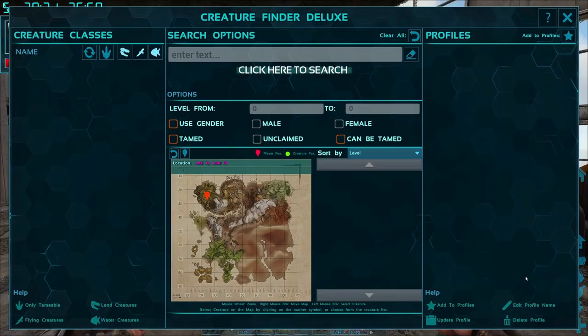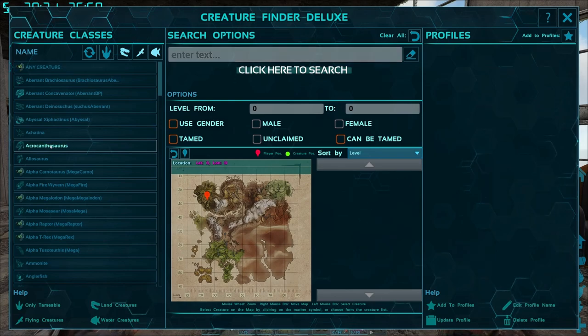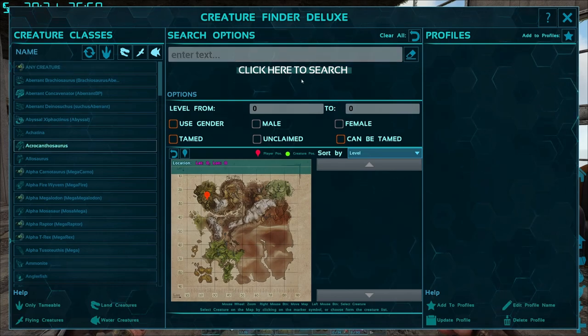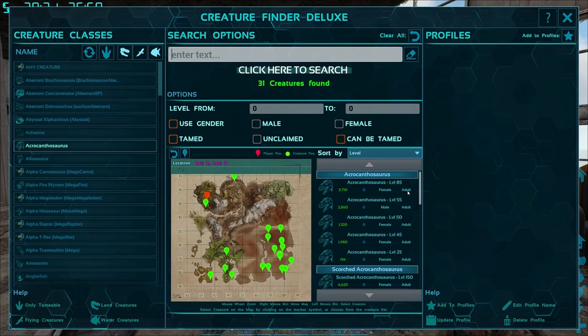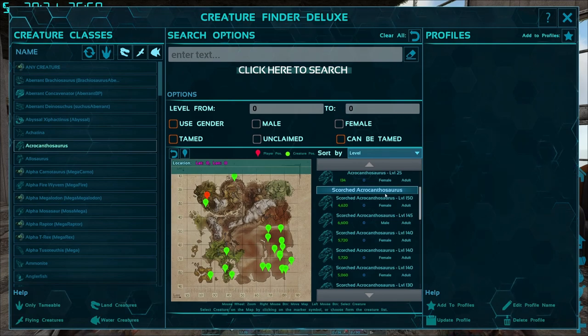The second mod is called Creature Finder Deluxe and what this does is it adds a creature finding search engine into the game. So we're going to find the acro right here, click search. And as you can see here, we have the acrocanthosaurus and there are also alternate versions, one of them being the scorched acro.